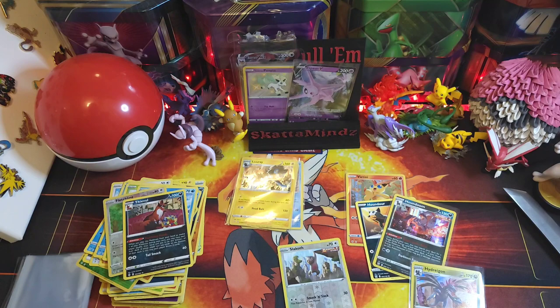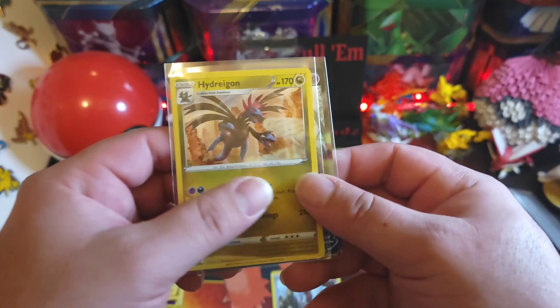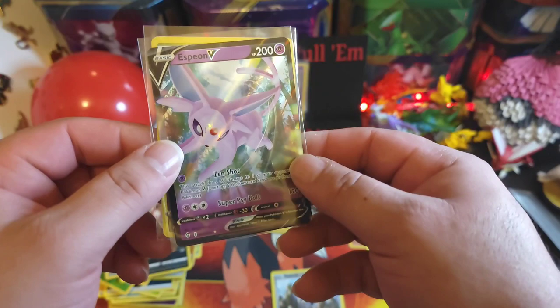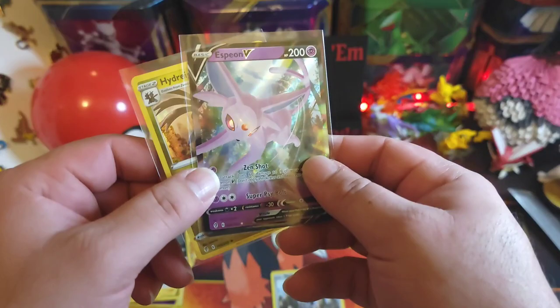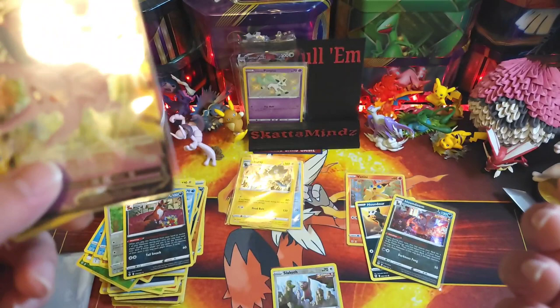Let's go over our pulls real quick. Got a nice little holo Hydreigon and Espeon V. At least we didn't end up with nothing — we opened up a good amount of Evolving Skies, but didn't really pull much. Anyway, thanks for joining me today. If you liked the video give me a like, subscribe — whatever you like — and I'll see you on the next one. Thank you, bye!